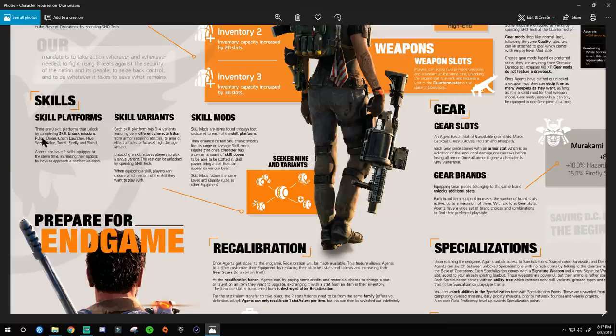Agents can have two skills equipped at the same time, increasing options for approaching combat situations. Each skill also has variants — for example a turret that snipes versus one that does area damage. Each skill platform has three to four variants with different characteristics. The reason there's a fourth is because when you become a specialist at level 30 and choose your specialist weapon, you get special abilities that go onto certain skills. Some skills are exclusive to certain specializations.